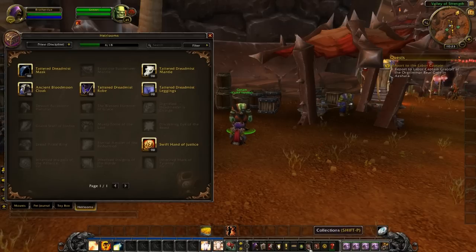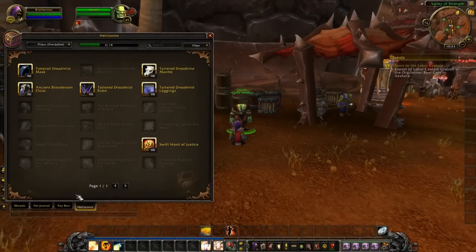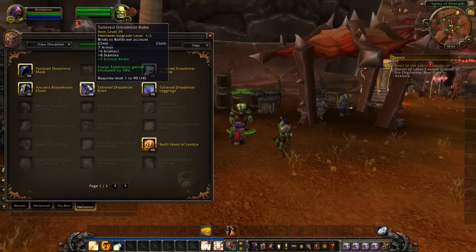This can be accessed by going to the Collections — it's the little horse icon right there. When you initially go into it, it shows you what heirlooms you're able to access. Any heirlooms you've already collected, whether you purchased them or obtained them another way, will appear here.